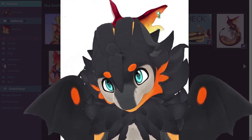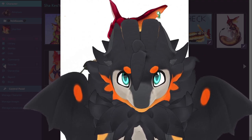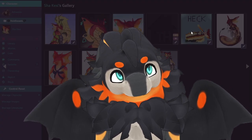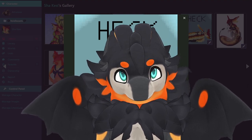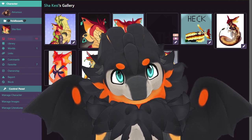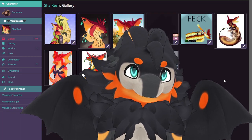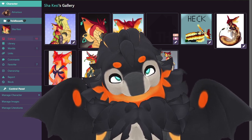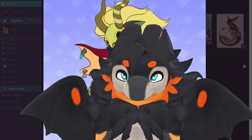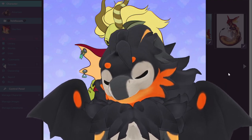Here's one of my favorite pieces that I commissioned. I got this one for Art Fight — it was really cute. I got a lot of these for Art Fight, actually. They're just really cute. Here she is with the flagship character of the species, which was Tien, owned by Minty Minty.